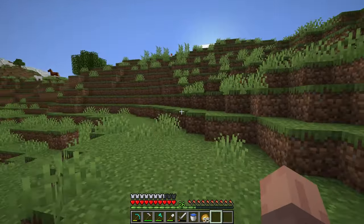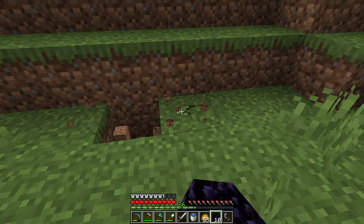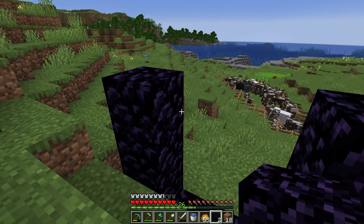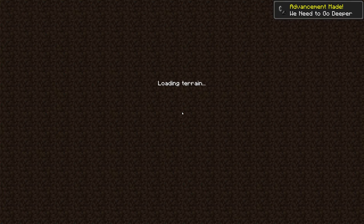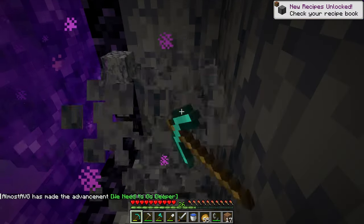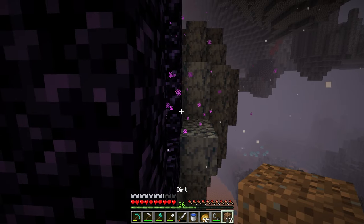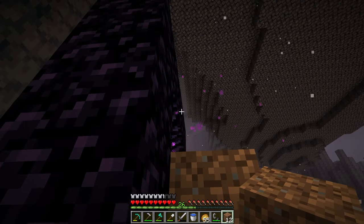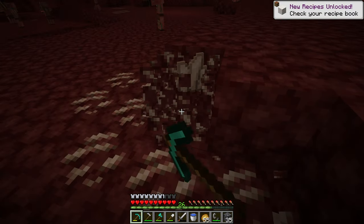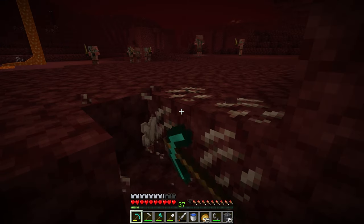I've got some sugar cane planted, the cows are growing, and it's time to finally venture into the Nether. We don't need to find a fortress quite yet, but we'll build up this portal and take a look at where our base is in the Nether. We spawned in a basalt delta way above the lava with no platform — probably the worst Nether spawn I've had. Managed to parkour out, grabbed some quartz and soul sand, and we'll save the rest of the Nether adventuring for when we want to find a fortress.